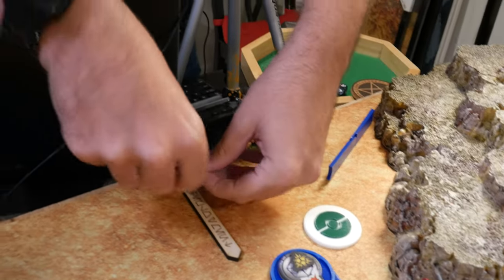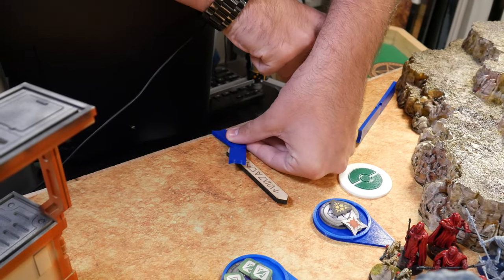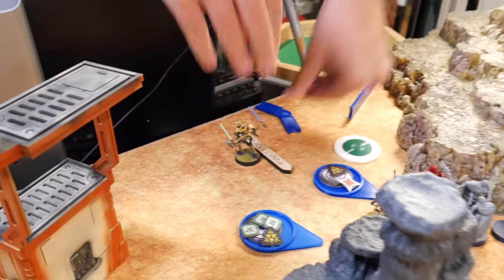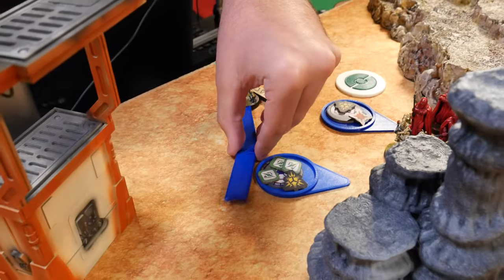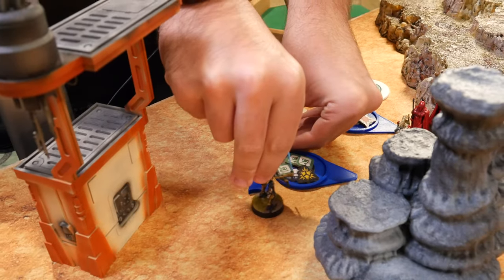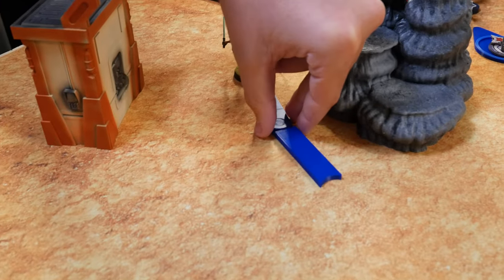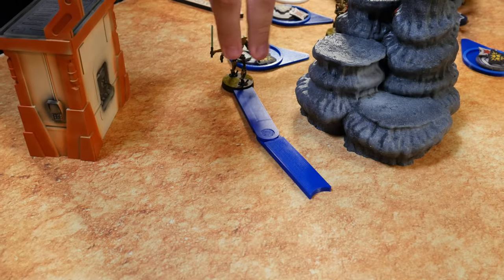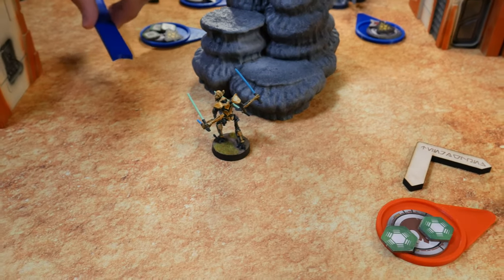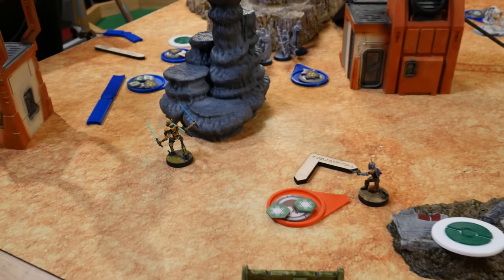Grievous deploys using his scout move, then double moves forward before using Relentless to shoot his pistol at Sabine at range two.